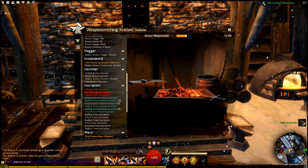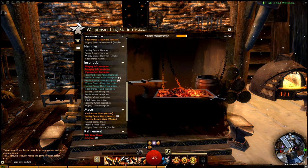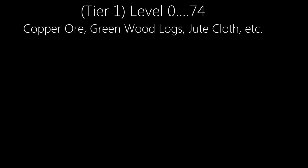Before we get too carried away with the gameplay footage, let's pause for a minute and take a closer look at how the different tiers of progression are staggered. When you train a brand new crafting discipline, you start out at level 0. From level 0 to level 74, you'll be using the same raw materials for everything you make. Depending on the discipline you chose, this would include things like copper ore, greenwood logs, jute cloth, etc.